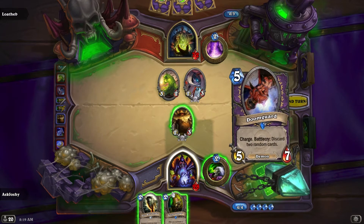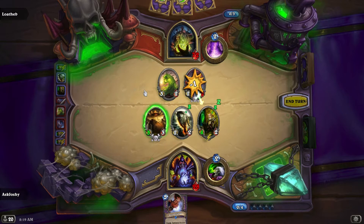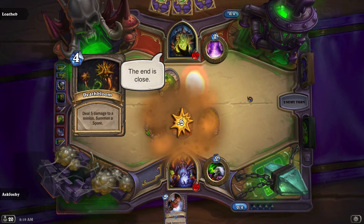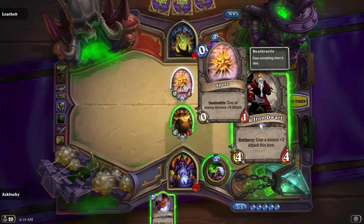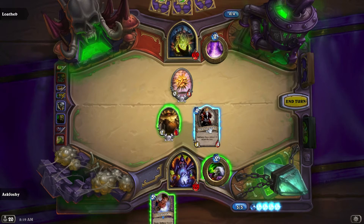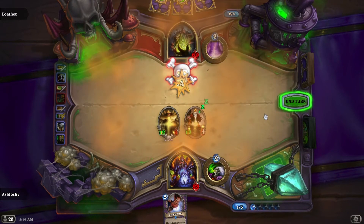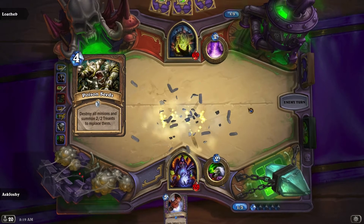The goods are five — wow, that's handy. Go for that, keep the minions alive as long as possible. He deals five damage to a minion and summons a Spore. What does a Spore do? Deathrattle: give all enemy minions plus eight attack. That seems fine. Now I have a 12/4 and a 10/1. Poison Seeds — I just got these guys, so rude.